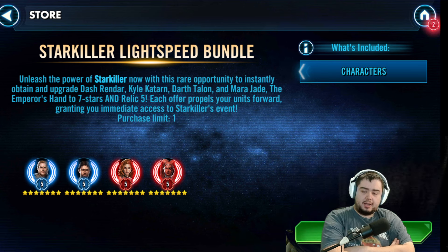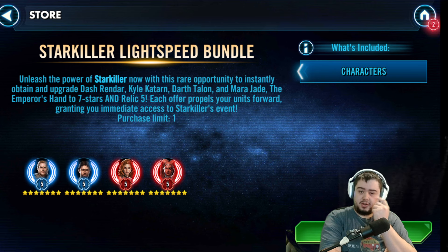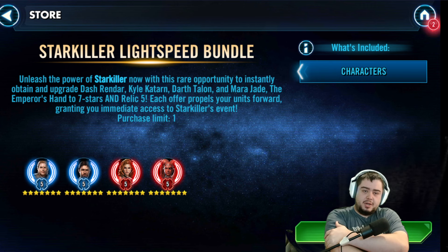All four of these characters are great. They're going to be usable on a Sith team, part of Starkiller's team, part of the Mon Moth and Rebel Fighters team, and then part of the Scoundrels and be a good leader for your Scoundrels that you have lying around. Overall, great characters. Painful to pay $50, but you can immediately jump in with this bundle and get yourself a Starkiller.